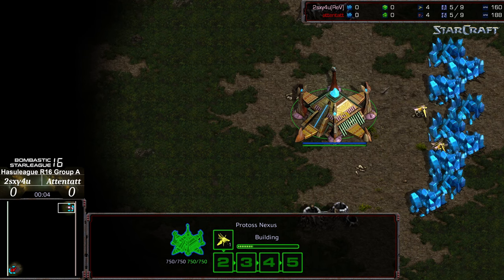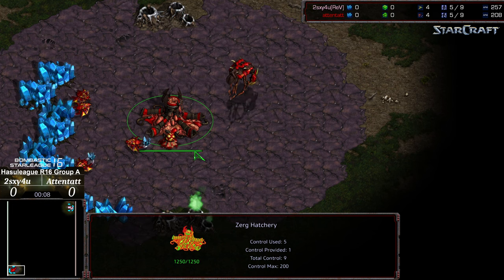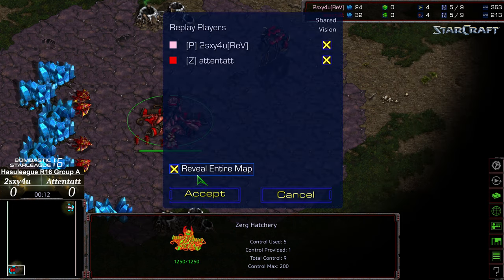Another commentary done by Diggity. Up in the right corner we have Two Sexy as the pink Protoss, and bottom left corner we have Atentat starting as the red Zerg. This is on Odyssey — getting all the cool maps.